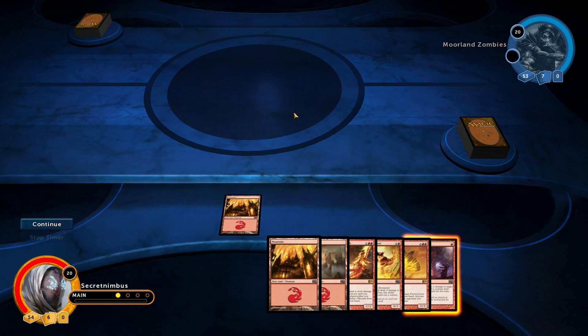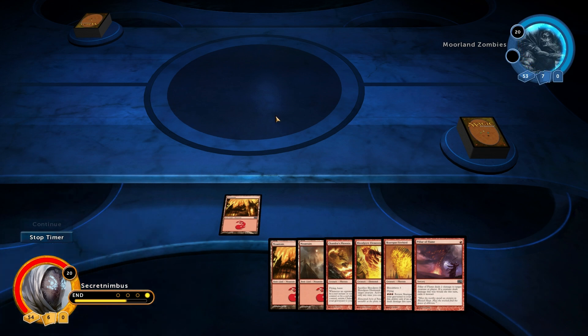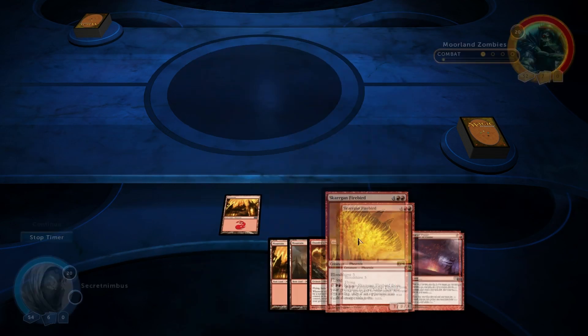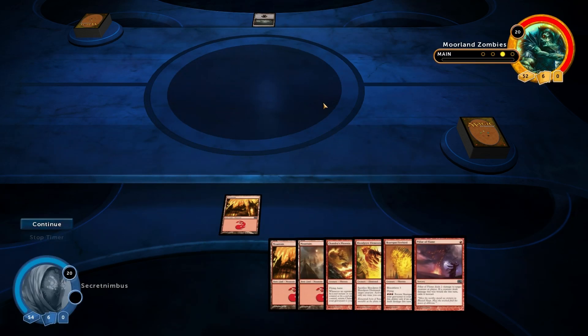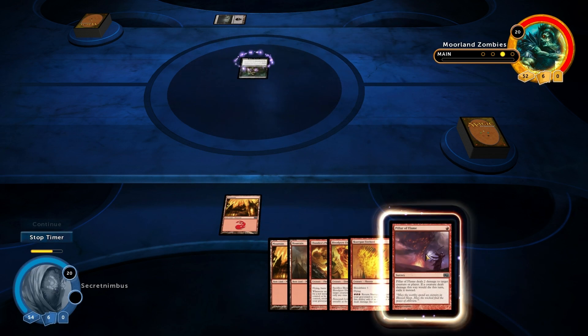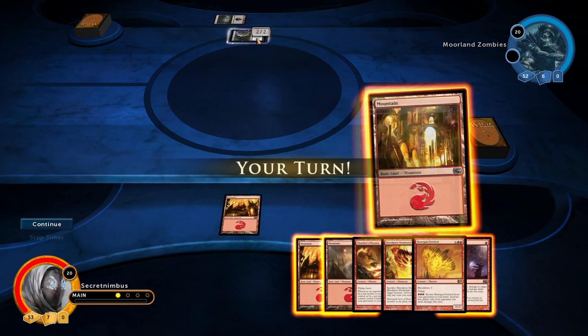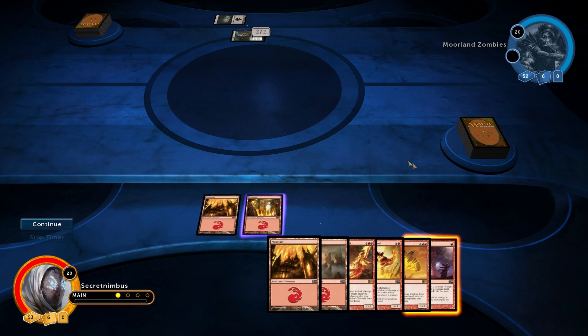Let's throw down a land card to start off with. I'm going to keep that Pillar of Flame for a second because I want to see what he draws first — see what kind of monsters he comes up with. It does a couple of damage so if he draws a fairly weak monster I can take it out straight away. I don't really want to just take some health off him. That's a Disragath Ghoul — no special effects, does 2-2. The reason I saved this is because I can take it out on my next turn. Why is it tapped straight away? Oh right, Disragath Ghoul enters the battlefield tapped — so it can't defend straight away.